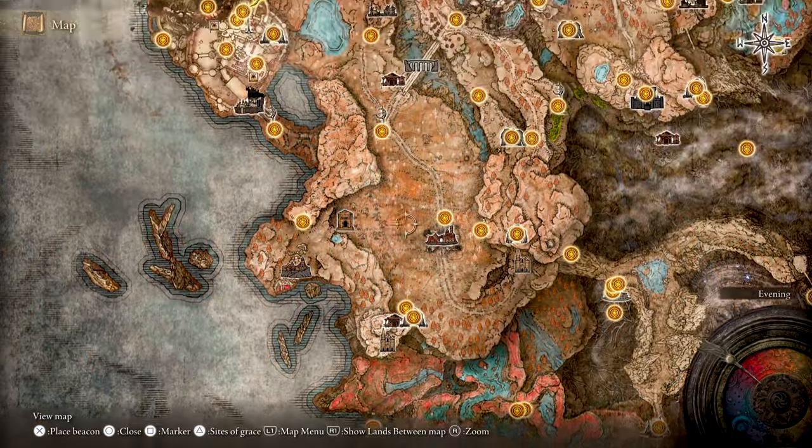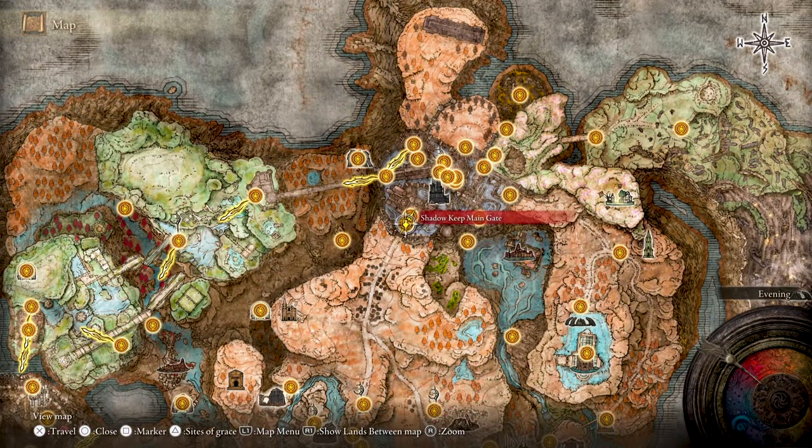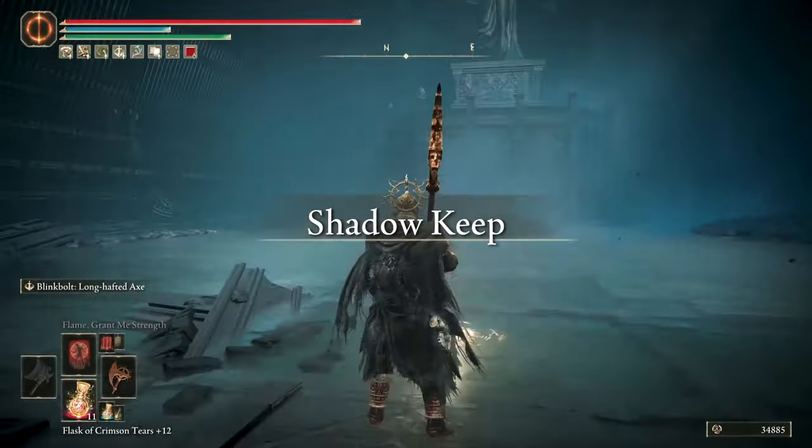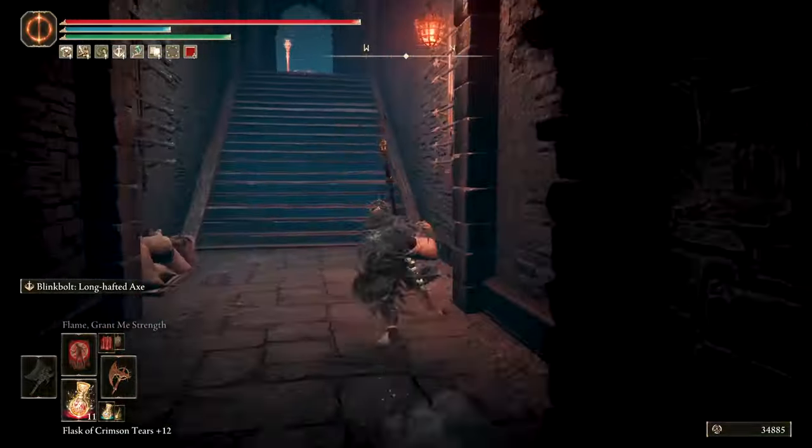To get there from the beginning of the game, you gotta get to the Shadow Keep entrance and, after defeating the Hippo boss in the Main Gate Plaza site of grace, take the path to the left and follow this route until you get to a coffin.